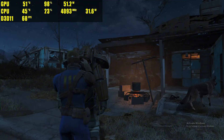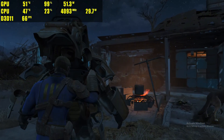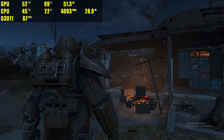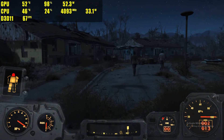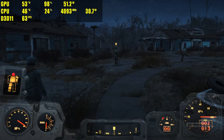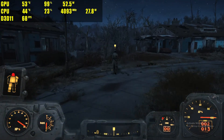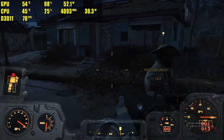Next up we have one of my all-time favorite games, and that is Fallout 4. This actually ran very well. We were at 1080p ultra settings, and we were normally at about 70 to 80 FPS depending on where we were on the map. If we were inside, you could also see this go to about 120 FPS, but if you were in a pretty heavily populated area, it could dip down below the 60 FPS mark.